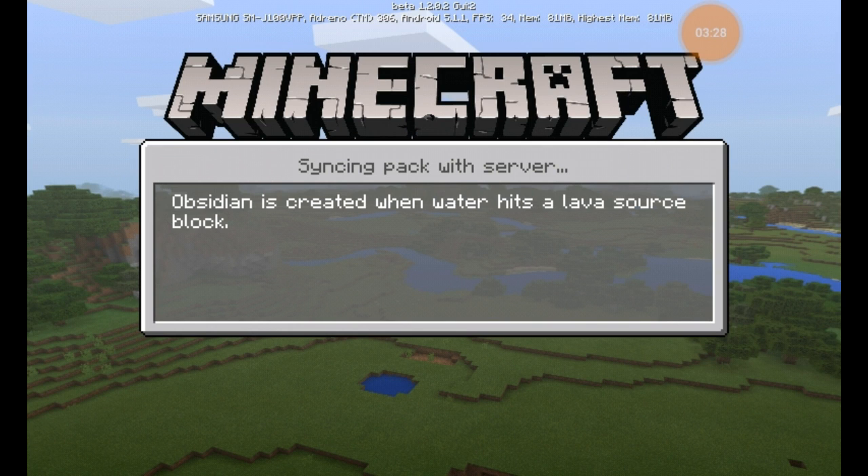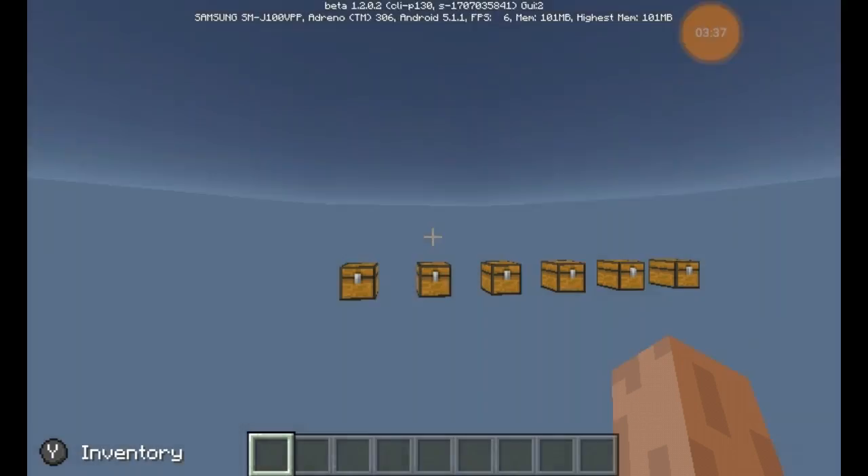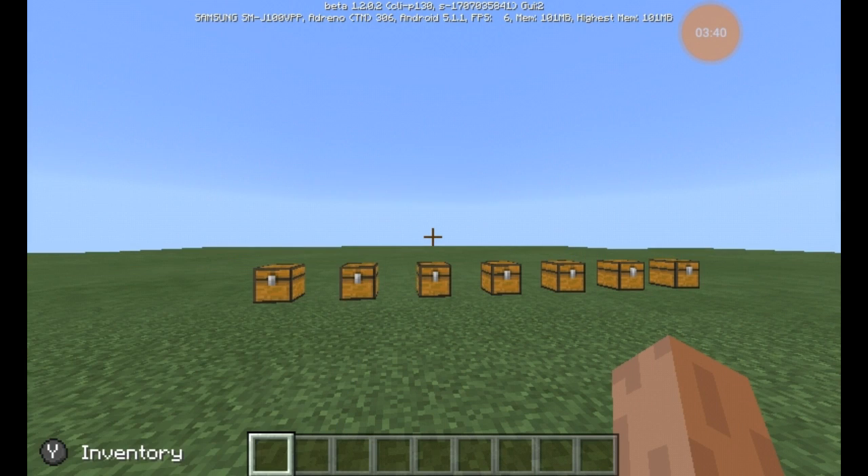Getting into the new items, I have the update list pulled up right here. They added several new things and a lot of new features: stained glass, fireworks which give you a boost when using an Elytra, parrots, banners, armor stands, jukebox and music discs, and recipe books.